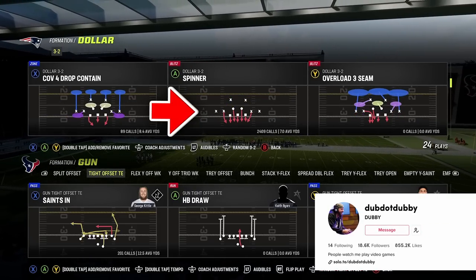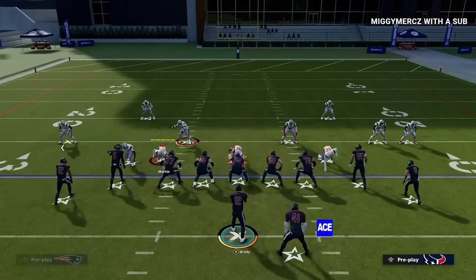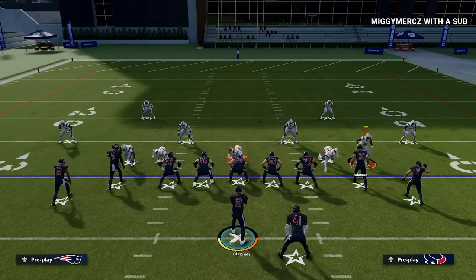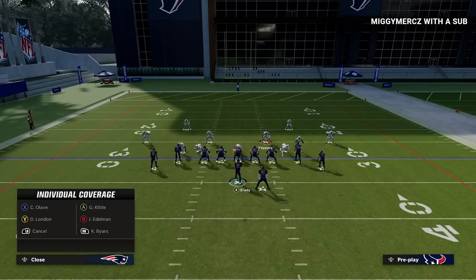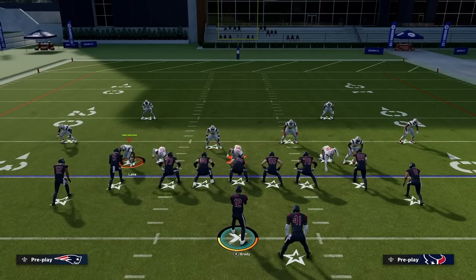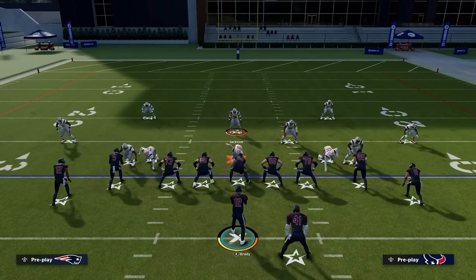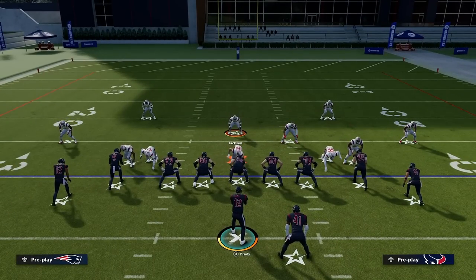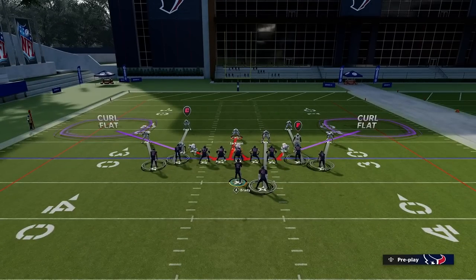This guy was running spinner a lot all game. Instead of blitzing like most people, he would go with something like man-up everybody — a three-man rush — with purple zones on both sides while still in spinner. So I always had a blitz ready. He had Fred Warner fully themed out with like 99 speed, so I had to worry about that.